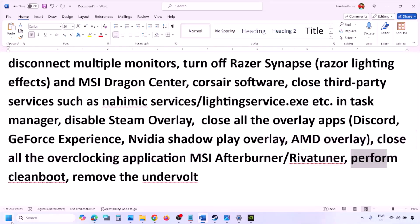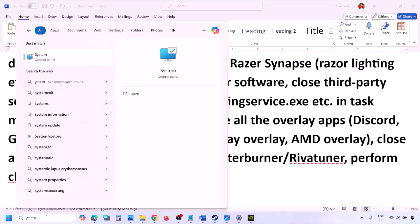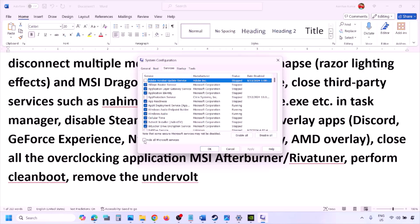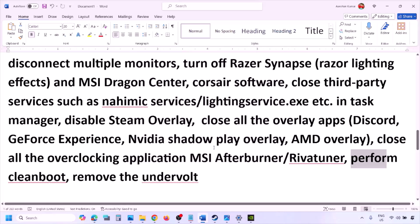Perform a clean boot: type 'System Configuration' in the Windows search box, click on System Configuration, go to the Services tab, put a check on 'Hide all Microsoft services,' and then click Disable All. Hit Apply, click OK, and restart your computer when prompted, then launch the game. Also, if you have undervolted your computer, remove the undervolt and then launch the game.